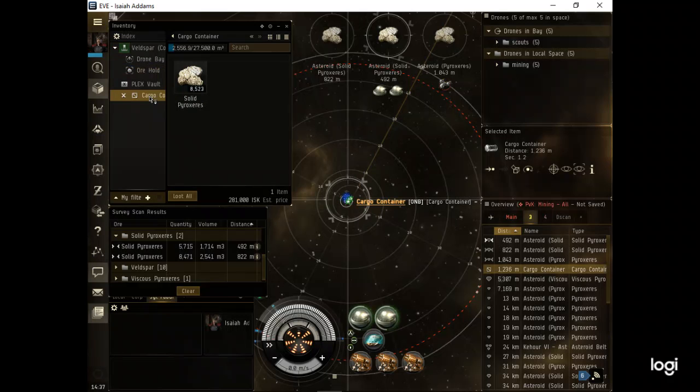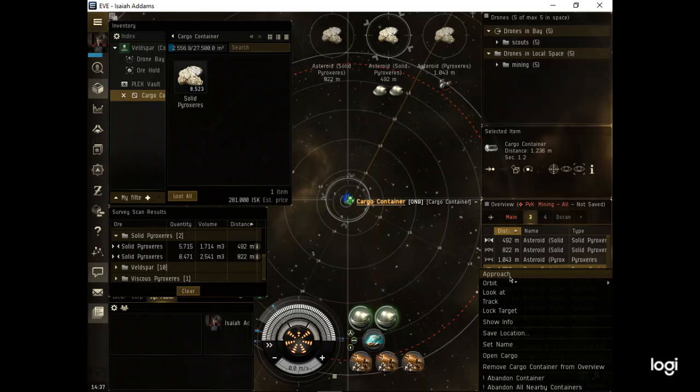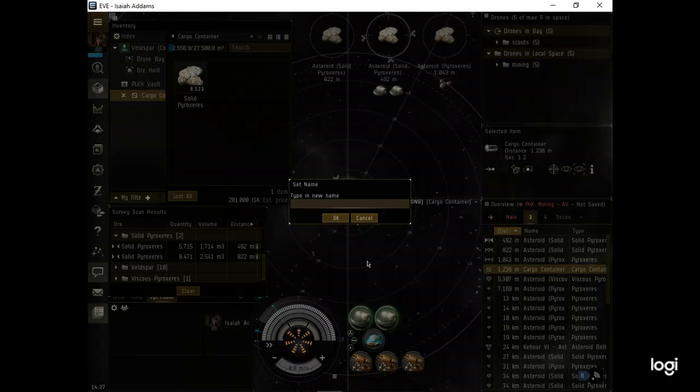One cool trick is to name the container - hit 'set name' and just call it number one. That way, if you're sitting out here just making containers and filling them up, you know which one is which.